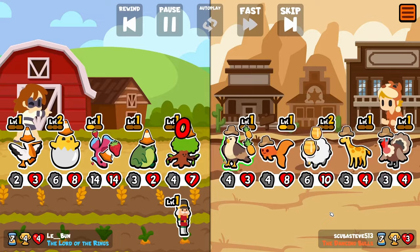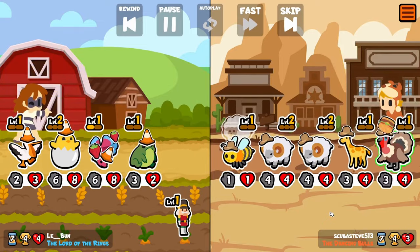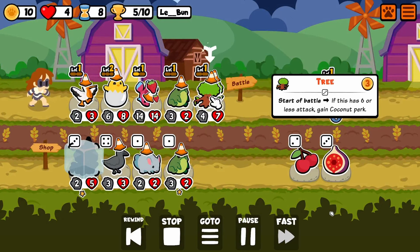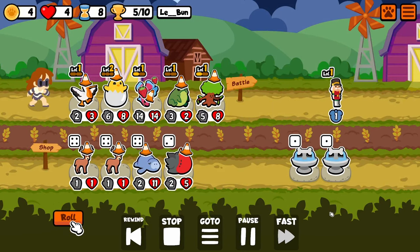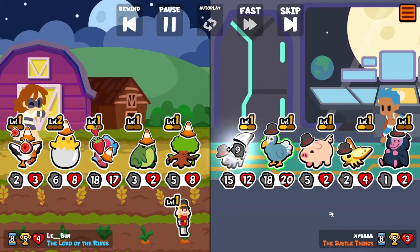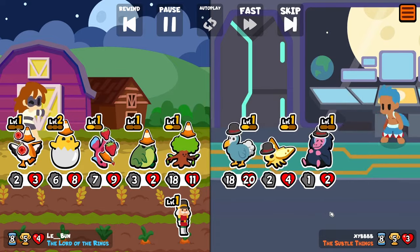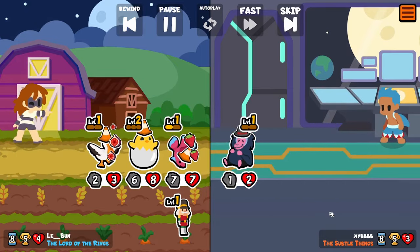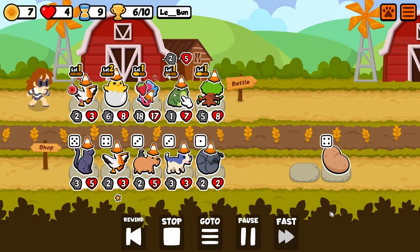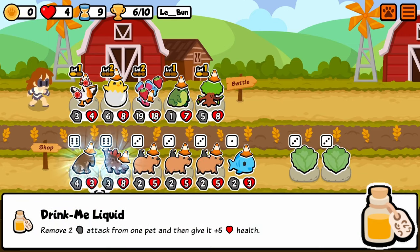We're up to 14 on it now, which means that is something only a level 3 Tree Ent would be able to get coconut with. We're at 18 right now, so this is the max a level 3 Tree Ent could have, but we have three level 1 pets that completely bypass that — really just the two; the other one's just a thing to hold stats. And that's kind of nice. Now I'm grabbing Drink Me Liquid, which is a really nice food from the Unicorn Pack that removes attack and adds health.